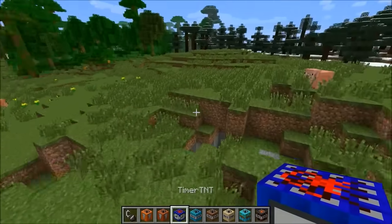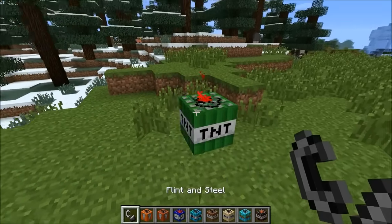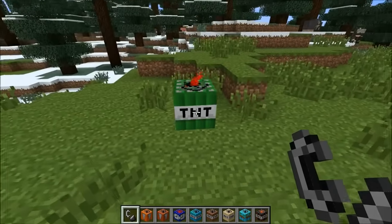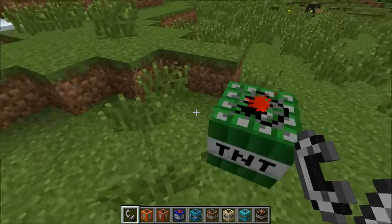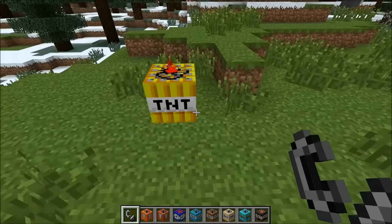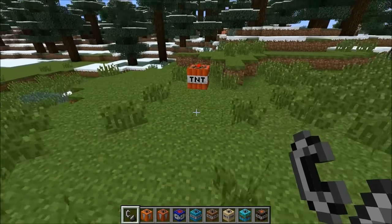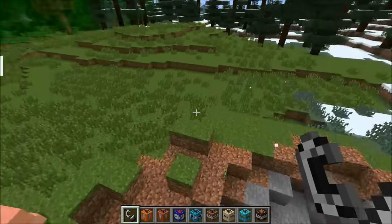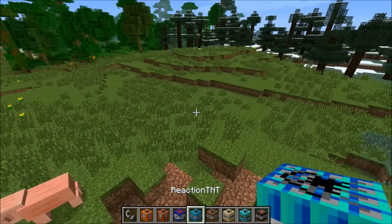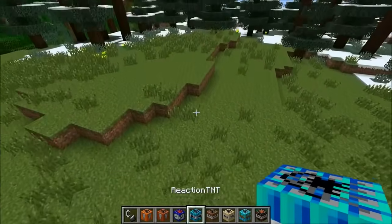This one is the timer TNT and it takes a while to blow up. Right now it's green — that means you have a long time. It's kind of like a street light: when it's green you have plenty of time, then it turns yellow meaning you have less time. Now that it's turning red it's gonna blow up soon so you might want to get away. Not a big explosion but I like the idea — that would actually be useful in survival because you'd have time to run away.